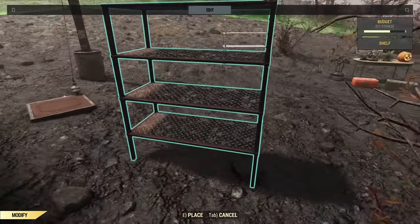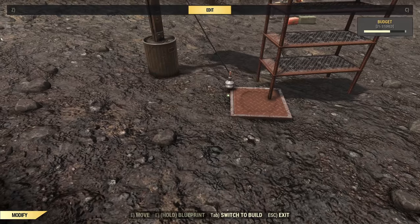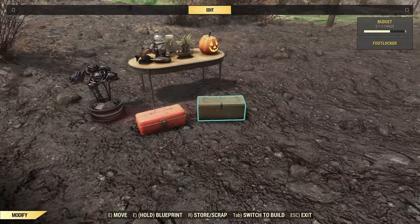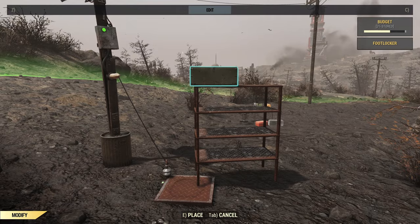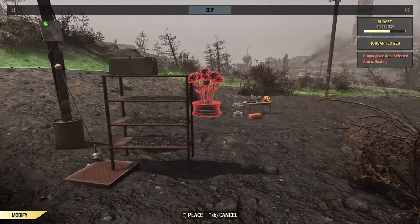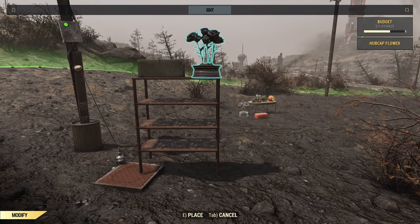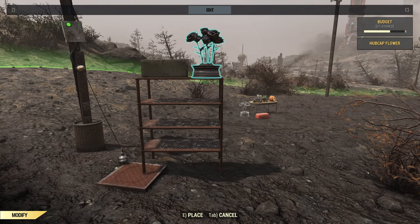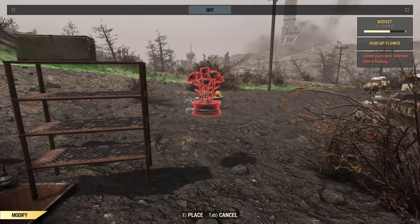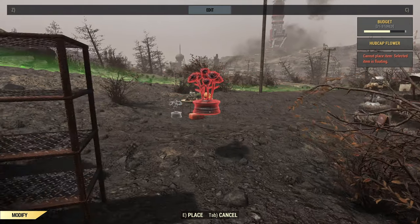Next, grab your shelf and stick it onto the pressure plate — doesn't really matter where, as long as it's on there and stays green. Pro tip: have a look at what you're going to put on first, because certain things will be absolutely fine, like this stash box, but if you try to put something taller on, you'll notice some slight clipping issues, which will look daft. Also, some things have collision boxes that extend a little bit above their upper surface, so a little clearance between the shelf and the object you want to place is probably a good idea.